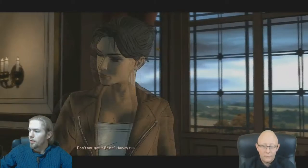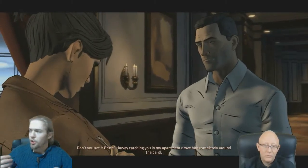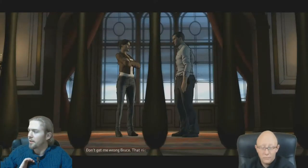Episode 4 is titled 'The Guardian of Gotham.' It is the episode in which Batman, aka Bruce Wayne, is sent to Arkham Asylum and is hospitalized in there.